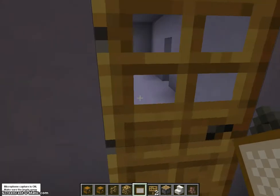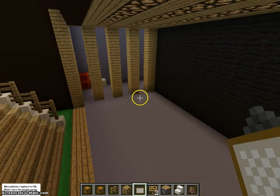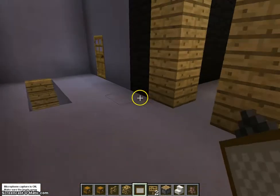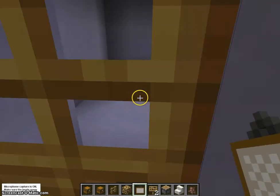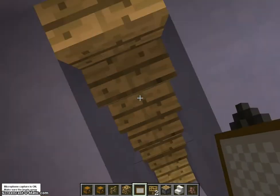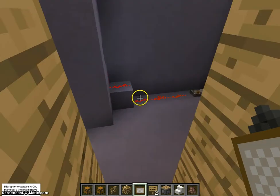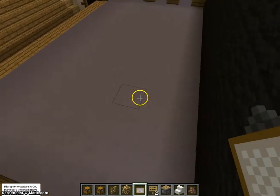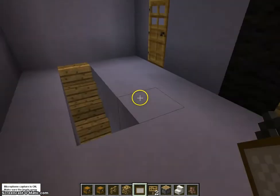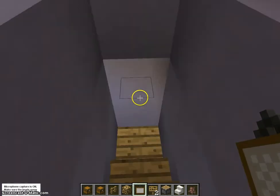Here we have the male changing rooms, and exactly like that, in the opposite wings we have the director's chair here. Then we have the female changing rooms in there. Entrance-wise, we've got to have a male entrance and a female entrance because the entrance basically walks straight into the changing rooms. This is for the actors, not the main people — the people who want to watch it.